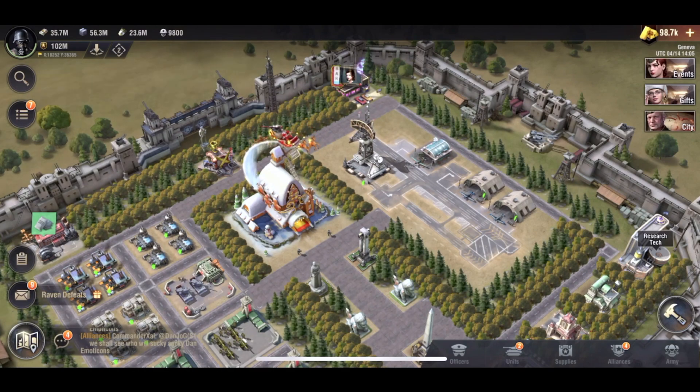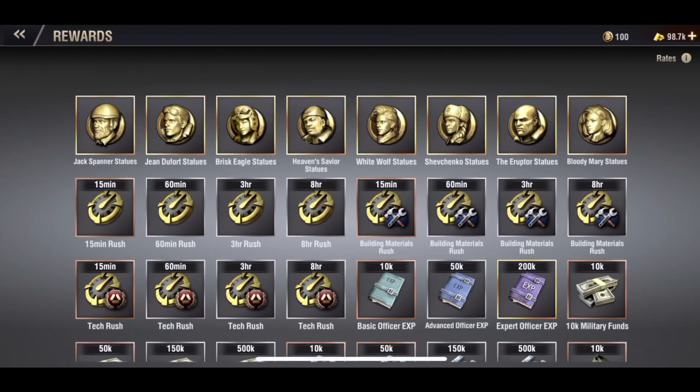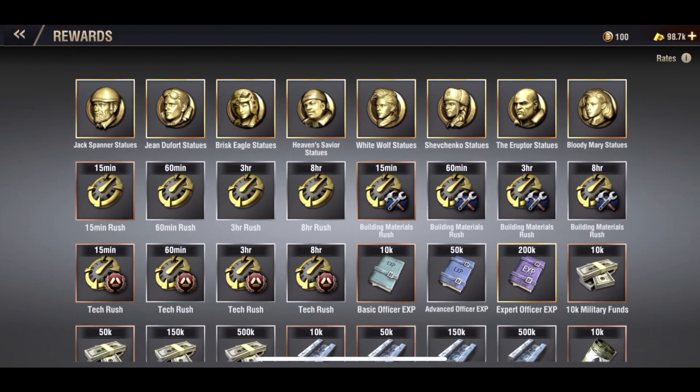Without further ado, let's jump into the bar and start opening these tokens. As a lot of you guys know, the bar is a kind of easy, small way to get some resources, rushes, officer EXP books, and officer tokens. I've never really trialed it on a bigger scale like this and opened up a mass number of drinks — I'll always open up one or two. I want to see what we can pull out if we open up all 100.